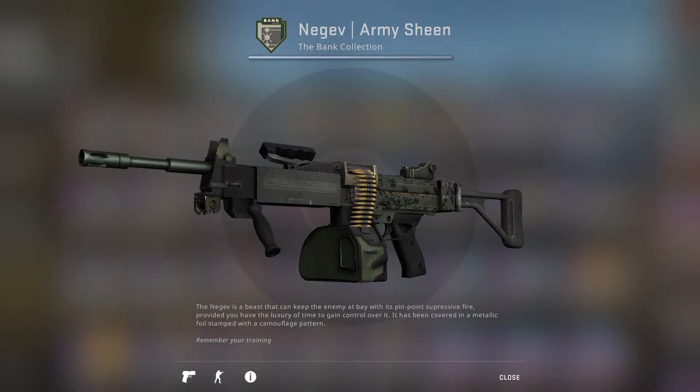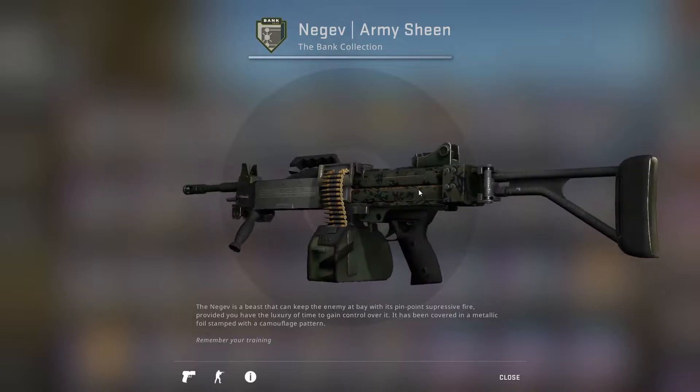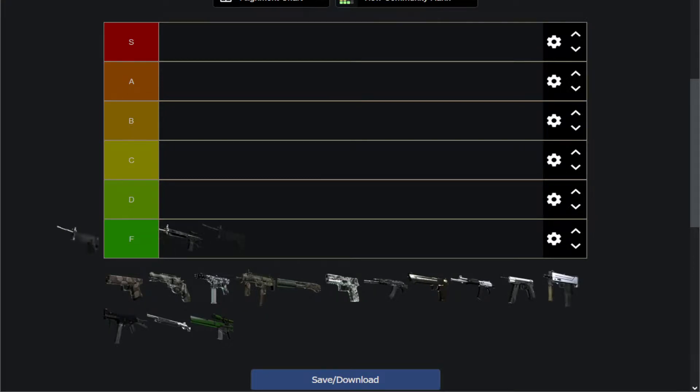Next up we have the Negev Army Sheen — same thing, it's an unfinished skin, the part that is finished looks worse than stock. Looks a bit better than the SG because it covers a bit more of the weapon, but that's all I'm gonna give it credit for. It is a horrible-looking skin. Don't get it.